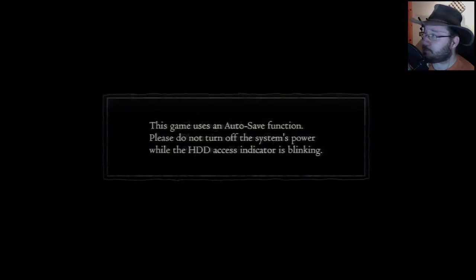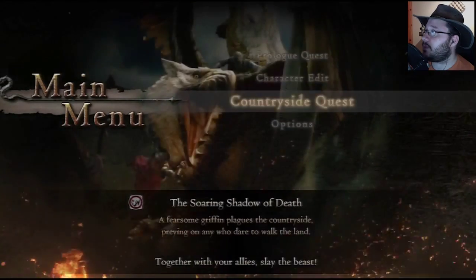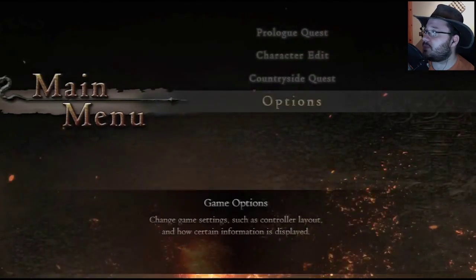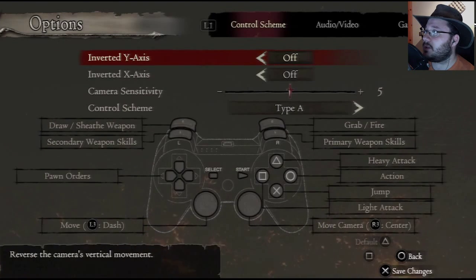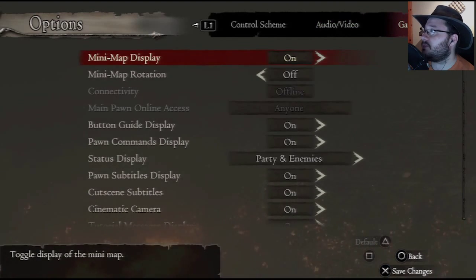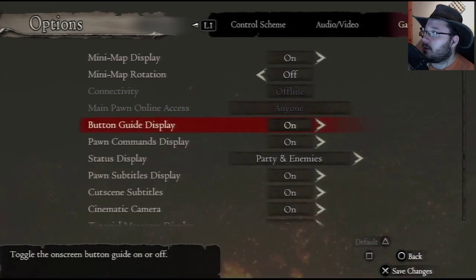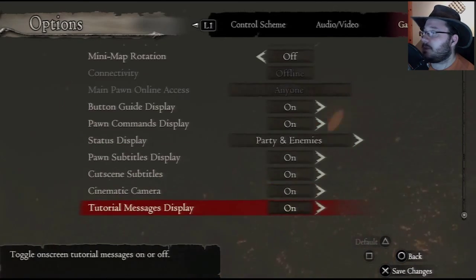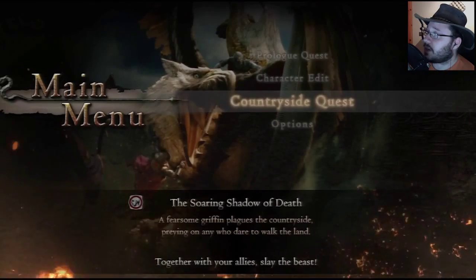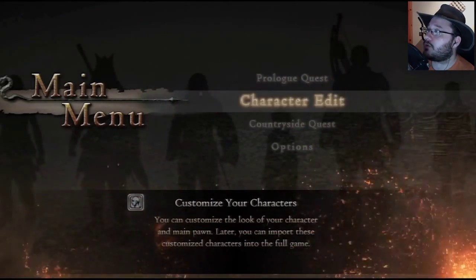So what do they give us in this particular demo? They give us a couple of things. They give us options — pretty standard stuff, probably the same thing you're going to see in the game: audio, voice, brightness, gameplay options, mini map, mini map rotation, connectivity, status display — basic stuff in the options.